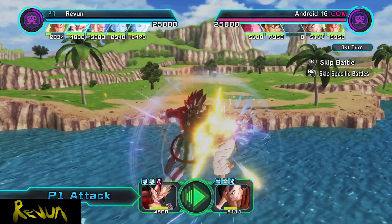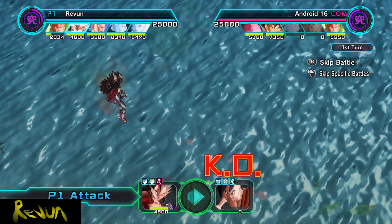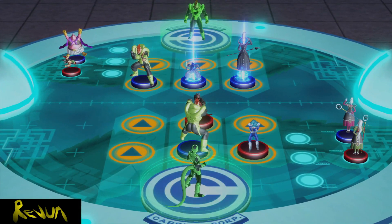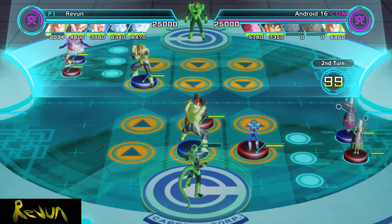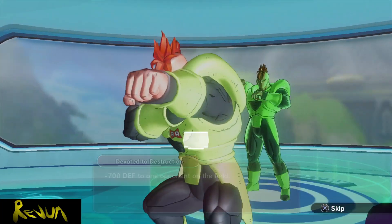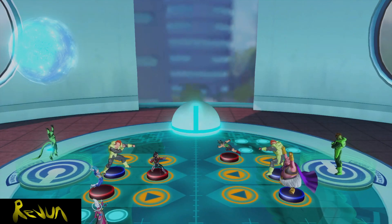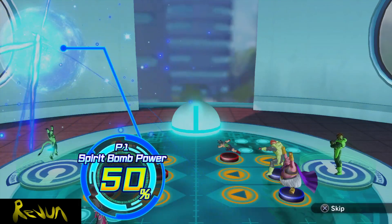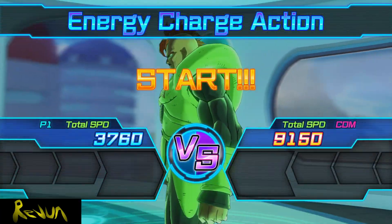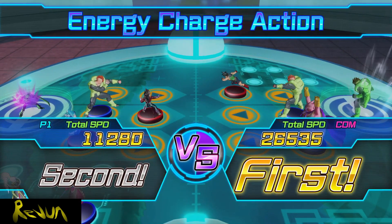Let's see how Super Saiyan 4 Vegeta does with — he didn't have 15,000 attack, what am I talking about? He killed him. He didn't do as much as I thought he would do, that was a little low. So what do you have — like 7,700. If I round that up to about 8,000, that'd be 12,000 attack. Not bad. Something under 12,000 attack, like 11,700 or something. That's not bad. He still took him out.